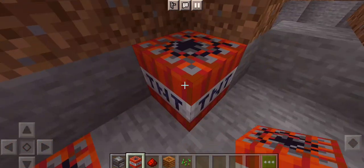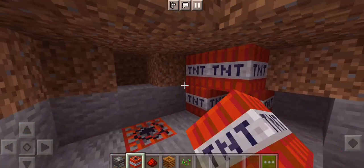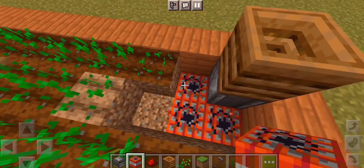You have to open the door. You have to place something like that — you have to place a TNT and it will open. Now your hack is ready.